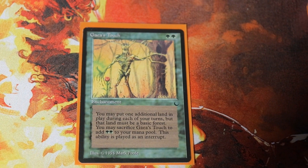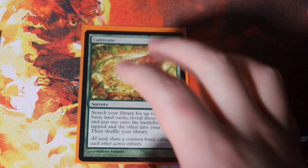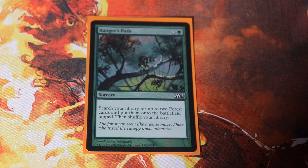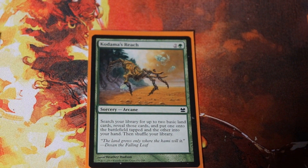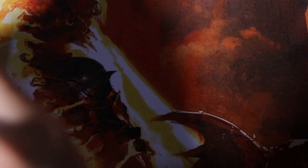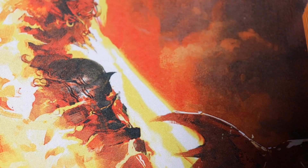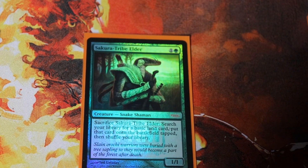Circuitous Route is four mana and fetches two lands. Nature's Lore is two mana and fetches one Forest untapped. Explosive Vegetation fetches two basic lands tapped. Gaia's Touch allows you to play an additional Forest per turn and you can sack it to make two green mana, helping ramp quickly into a mana doubler or into Patron of the Arachi. Cultivate fetches two lands — one into play and one into hand. Ranger's Path fetches two Forests for four mana into play tapped. Exploration lets you play an additional land per turn. Kodama's Reach is the same as Cultivate. Explore is a cantrip that lets you play an additional land. Rampant Growth fetches a basic for two mana. Three Visits fetches a Forest untapped for two mana. Skyshroud Claim fetches a basic tapped for two mana.